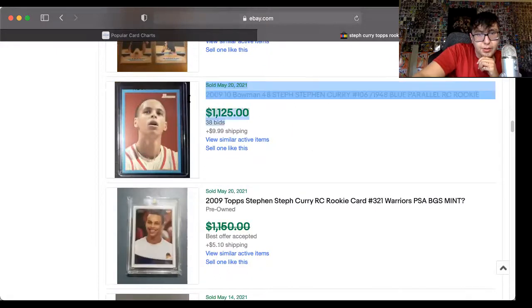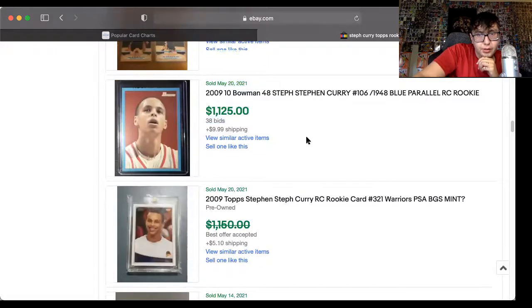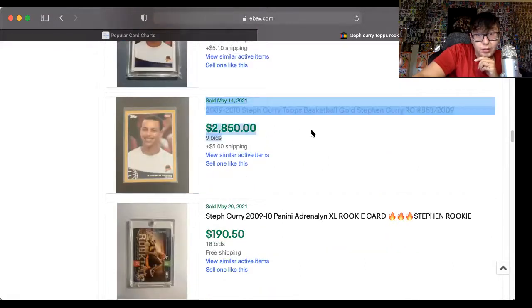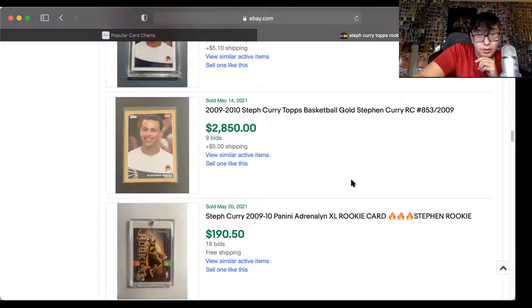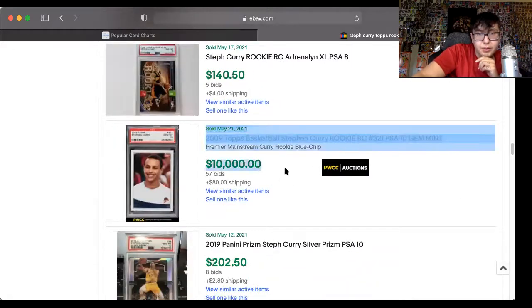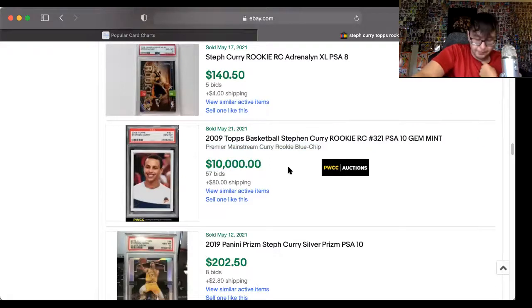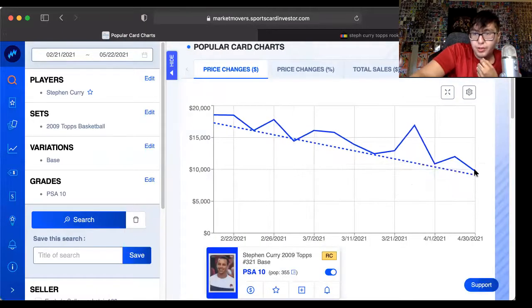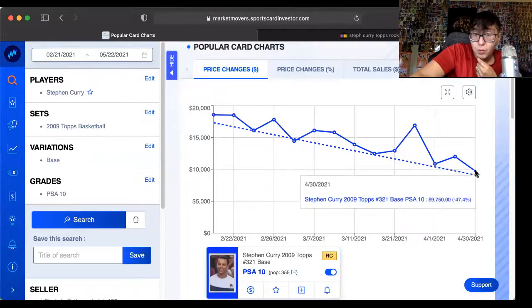A nine sold for $1,600. The gold sold for $2,850 — PSA 10, right there. That's exactly what we're looking for. Yesterday, because they got bounced, this card went down — actually just a tiny bit, $250 more. So it kind of stabilized. Will it go down more? Maybe. No idea.